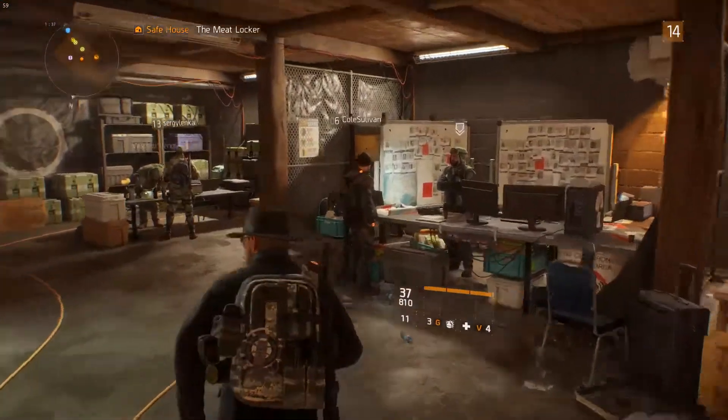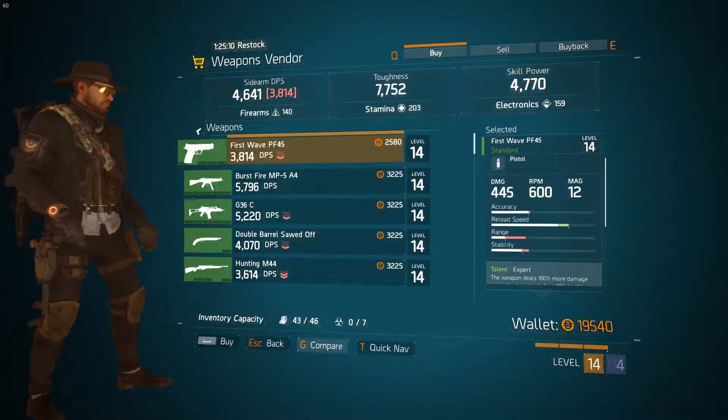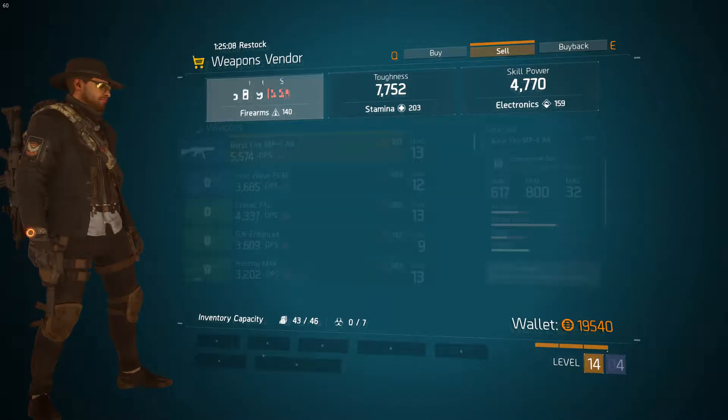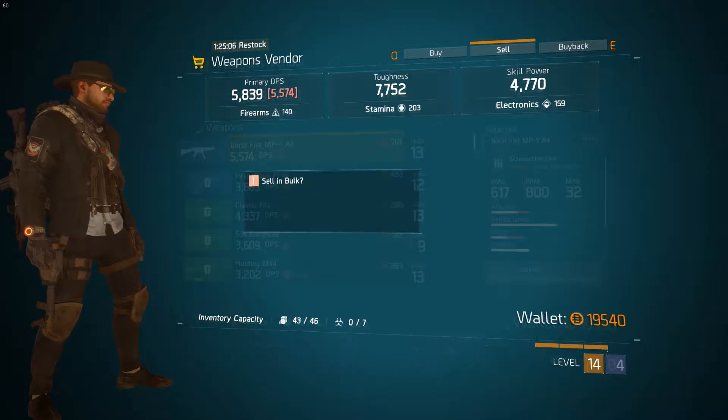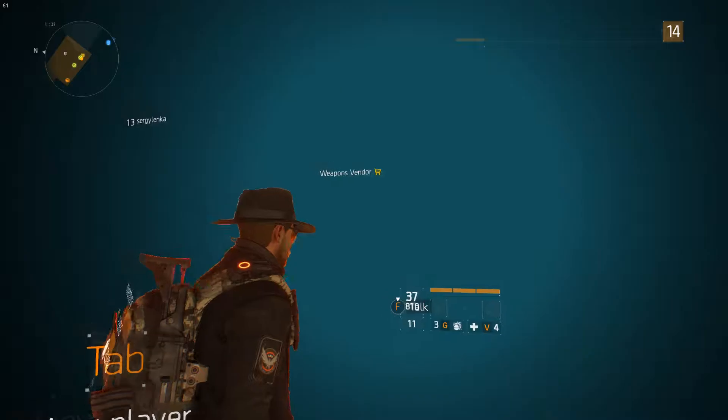Alright, let's go and speak to our vendor here. Best deal is this side of the dark zone. Alright, let's say that we want to basically sell - sell our junk. It's a nice uplift all of a sudden, another 7,000 credits here.